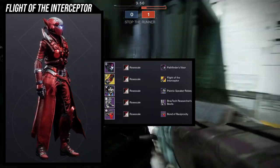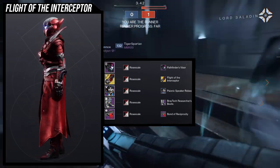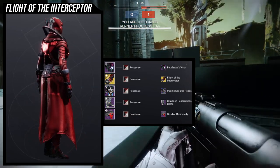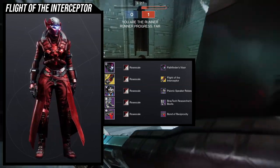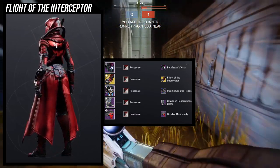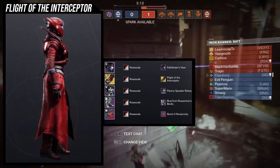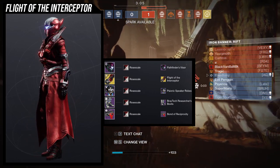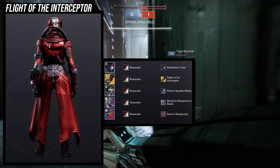For the example set I'm using the Pathfinder Visor because I like how the ears on the sides look good with the Psionic Speaker Robes, which also has plates on the back. For the boots, the Braid Tech Researcher Boots, and the Bond of Reciprocity because it looks kind of like a scale. I wanted to lean into Cabal-themed stuff. The only Cabal-themed pieces we have available are the Psionic Speaker Robes and helmet, and I personally don't like using the same helmet with the same chest piece because that's basically wearing the whole armor set.